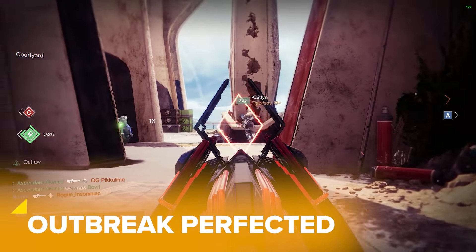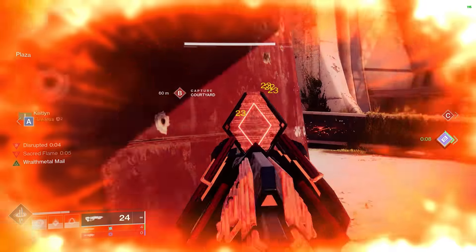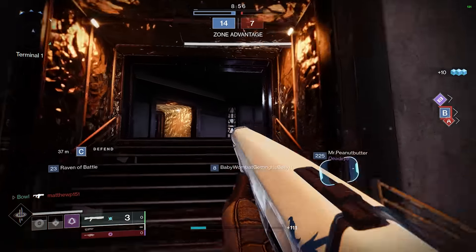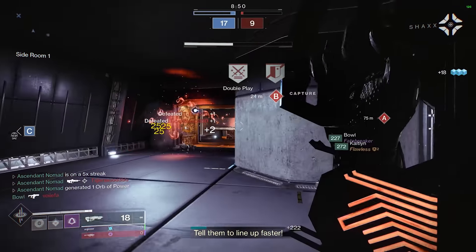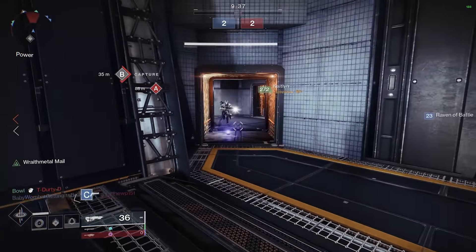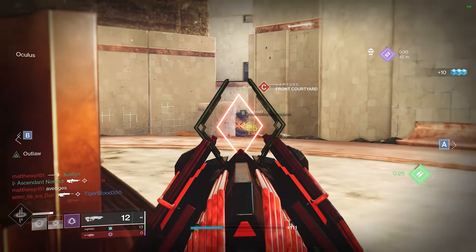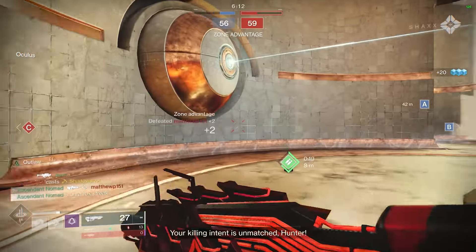Outbreak Perfected, aka the closest thing we've got to a battle rifle in Destiny 2. It's another 450rpm pulse rifle like Bad Juju, so why is it a whole category higher? Two reasons: nanites, and the fact that it has zero recoil. Zip. Nada. It is so easy to just pick up and use, and your hardest challenge will be to circumvent its relative lack of lethality. But once you get that headshot kill, it produces nanites, and if anyone gets just a touch too close to them, you're going to have a field day. I once made a video saying that this gun actively helps you become a better player, and I still maintain that.